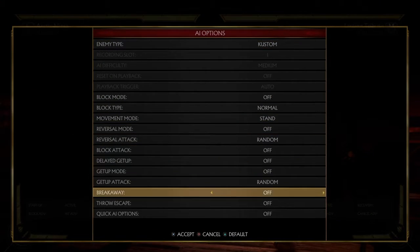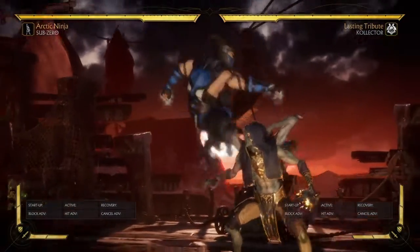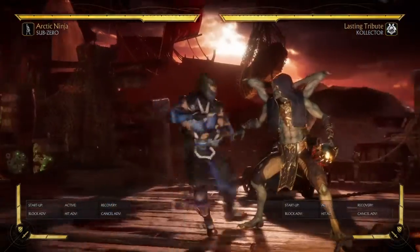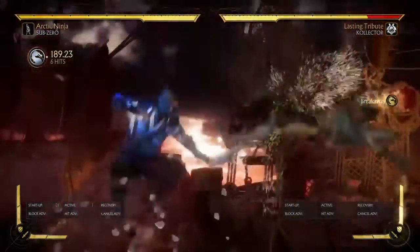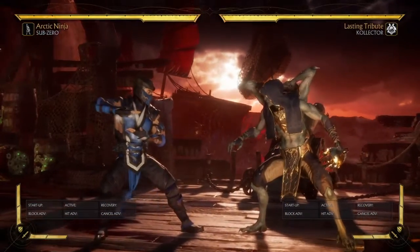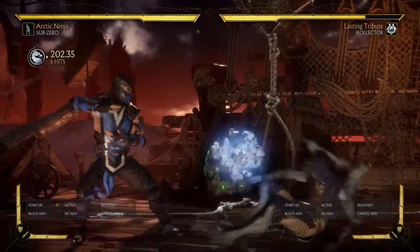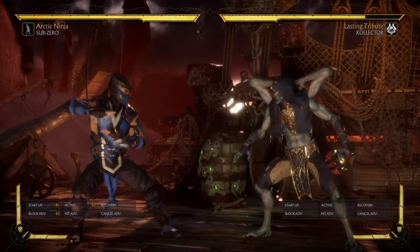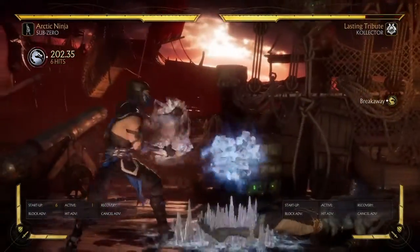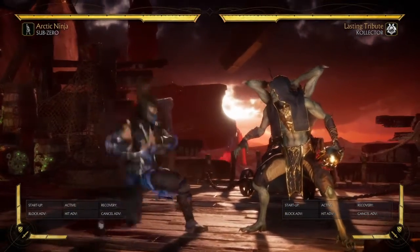Now we're going to go over breakaway setups, which are kind of basically the same. If you anticipate the opponent is going to break away off your Rising Ice, you can do something like that. If you do it meterlessly you don't have the best opportunity to go for it, because if they don't delay wake-up they can just punish you. But if you amplify it, they're in the air a little bit longer and you get a pretty good setup if they delay. You see you're at around plus 15, and you can really enforce your pressure early and go for 50/50. It's similar to the basic setup but it's just off reading that they're going to break away.